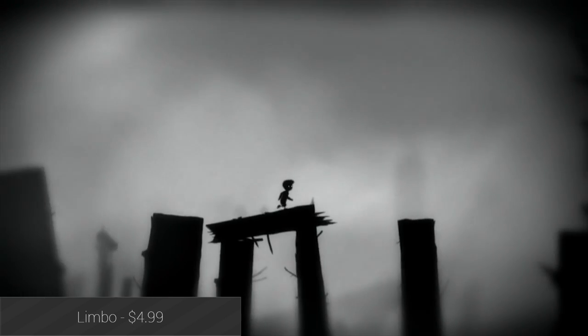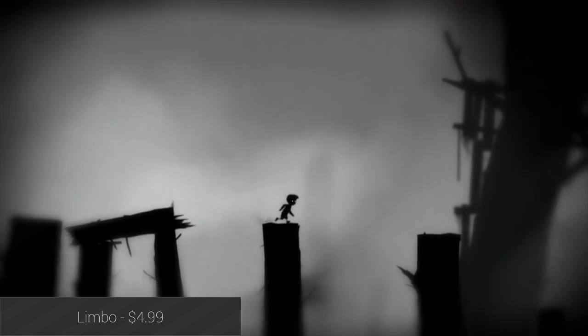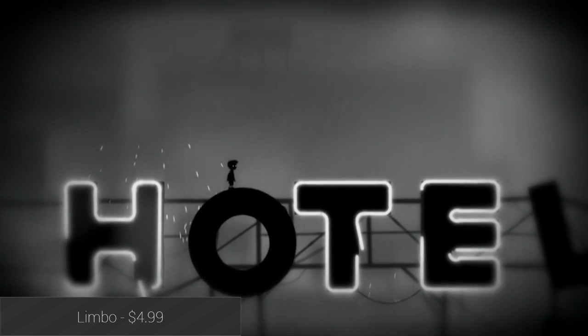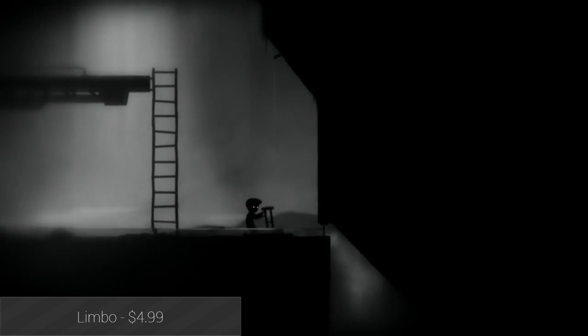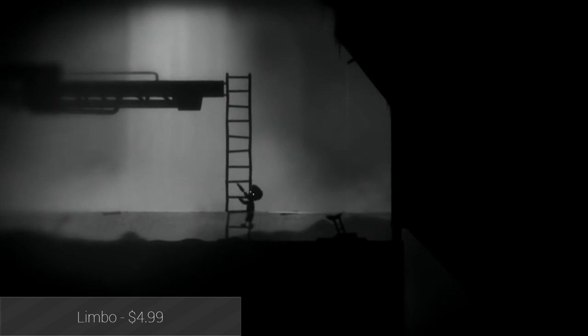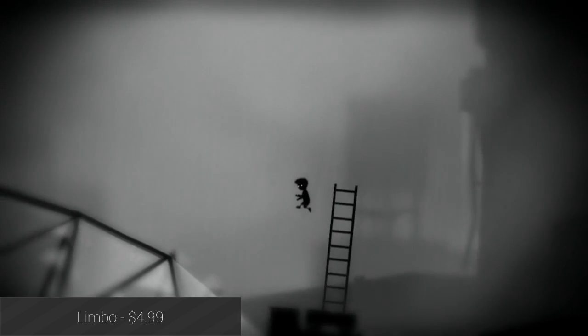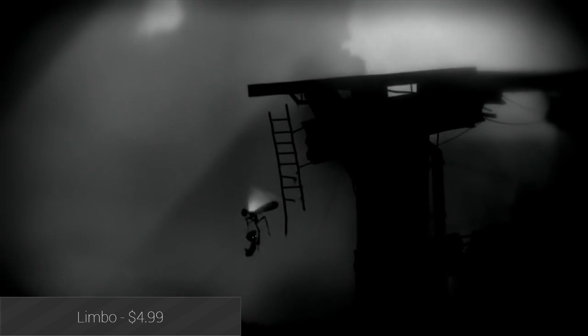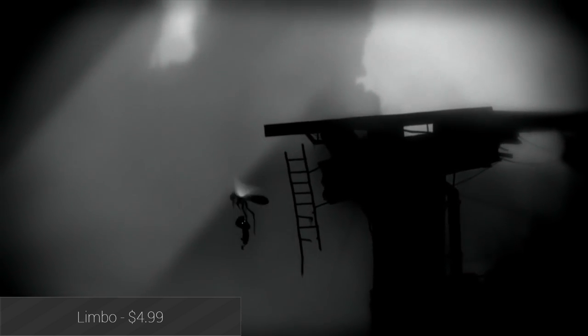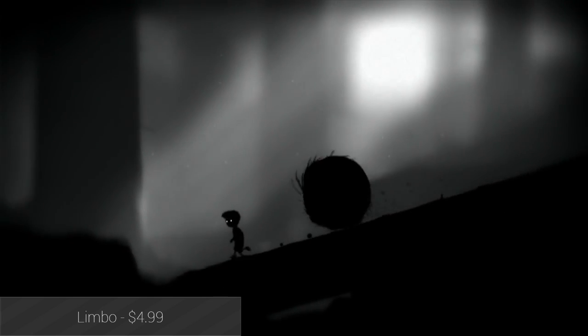Limbo is a side-scrolling atmospheric puzzle game released earlier in 2015. It features a unique silhouetted design with some really creepy monsters and challenging obstacles to keep you guessing. It's not that long of a game, but it does feature auto-saving and Google Play Games achievements. The mechanics are solid, and it's not usually hard to figure out what you're supposed to do. $4.99 is a bit expensive for how short the game is, but it is a really good game.